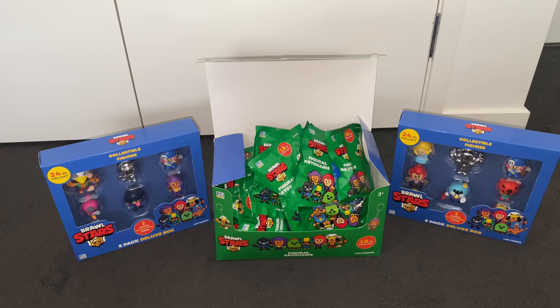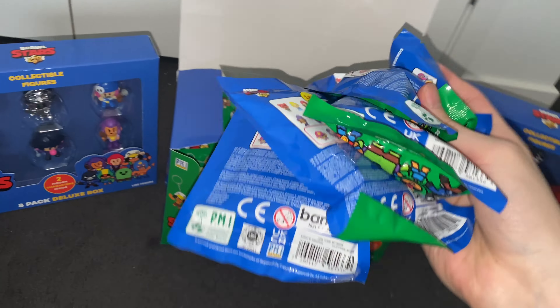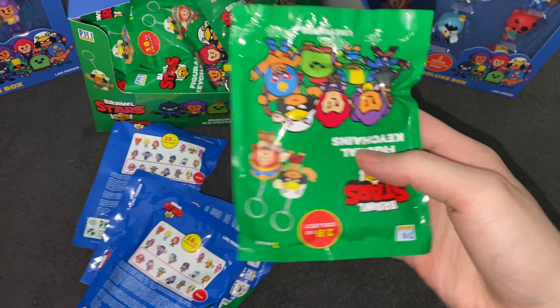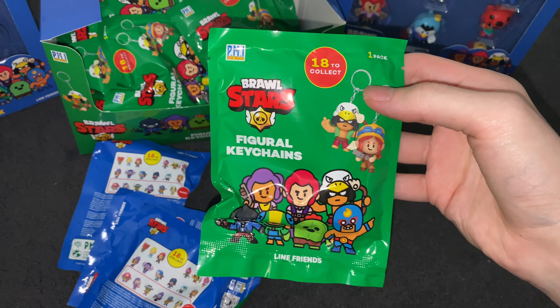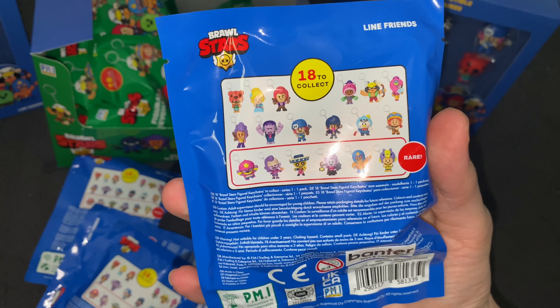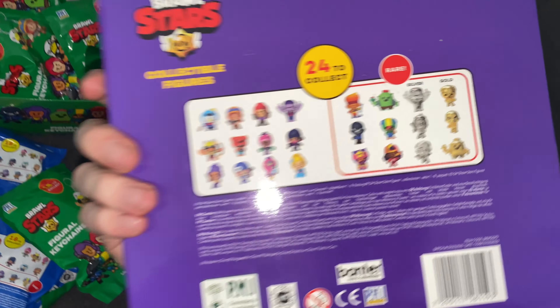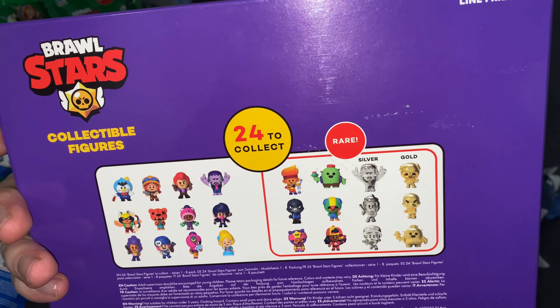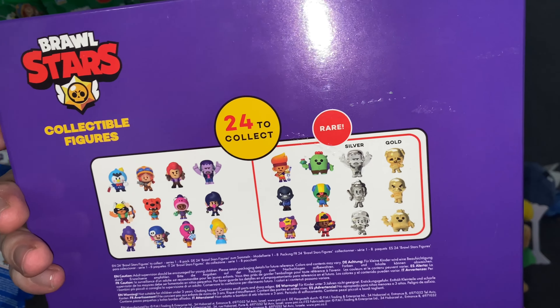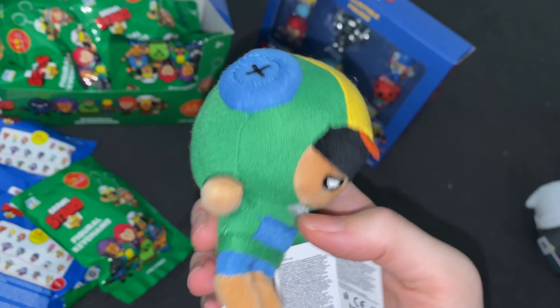This is going to be an epic video, I hope you guys enjoy it. We basically have a whole box of these keychain things we're going to unbox. These were only a dollar at my local toy store. There are 18 to collect of the keychains, and 24 to collect of the collectible figurines, including a few rare silver and gold ones which look really cool. I also got a bunch of plushies — this isn't all of them, I have a whole lot more.